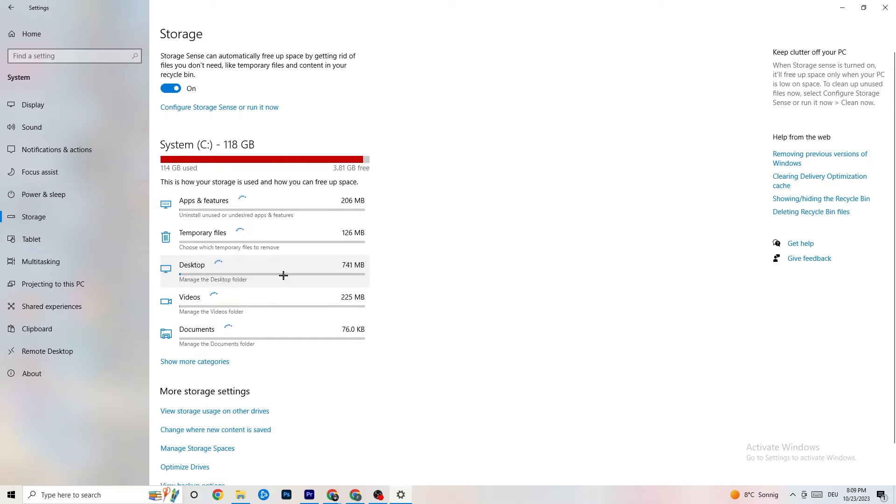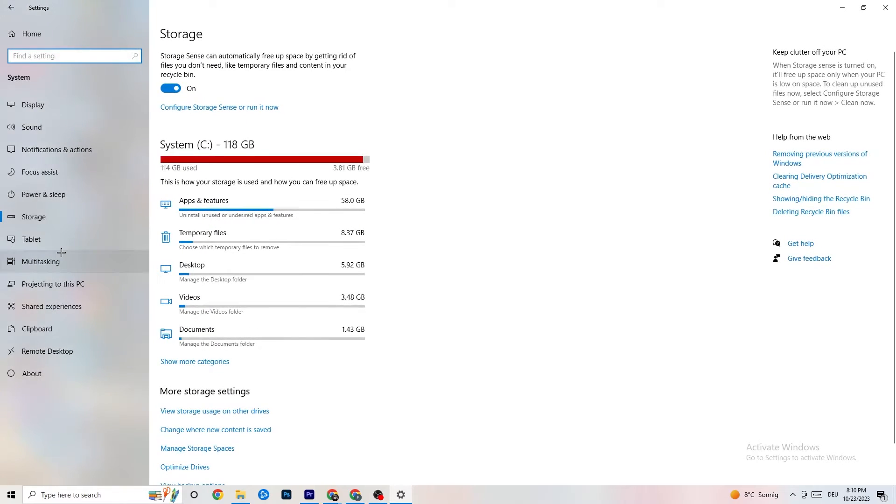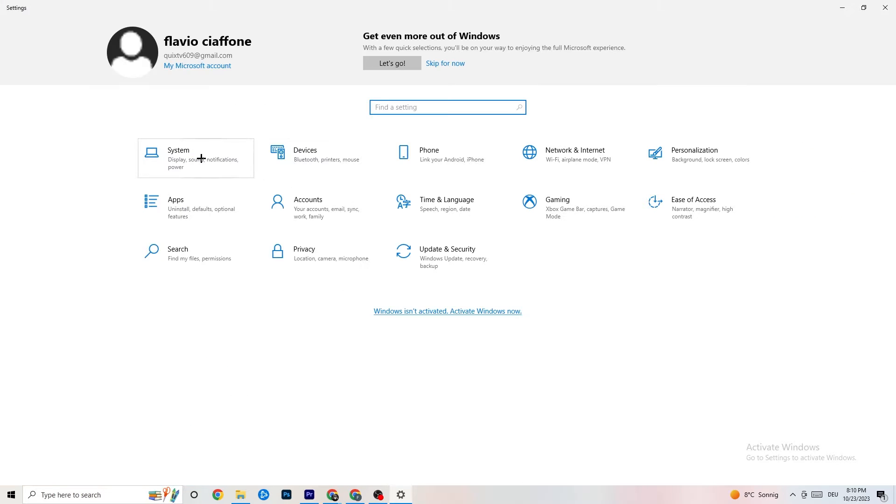Go to Storage, click on 'Configure Storage Sense', and run it. Click 'Clean now' — I won't do it here because it takes a while, but it will clean every trash file currently on your PC. Then go back to the main Settings screen.